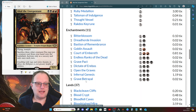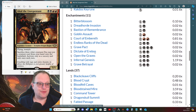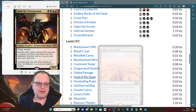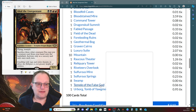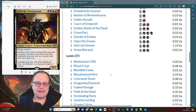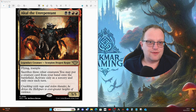Grave Pact, Dictate of Erebos, and Grave Betrayal - you're probably going to get a reputation with this deck! For lands, it's pretty straightforward black and red throughout. Notable inclusions are Field of the Dead along with Fabled Passage, Reliquary Tower, Temple of the False God, and a Bog to ensure we can still get double black if we have the right opening hand.